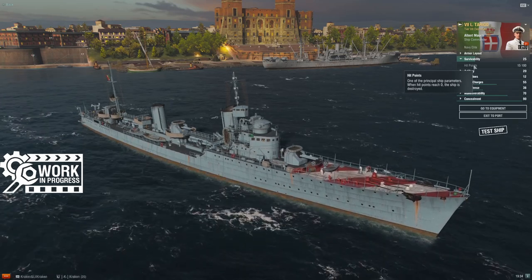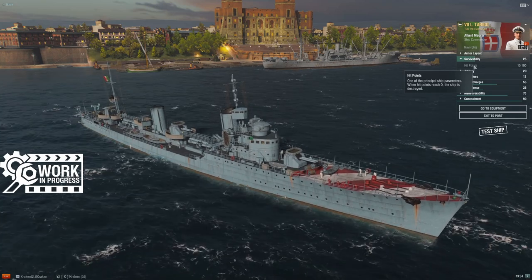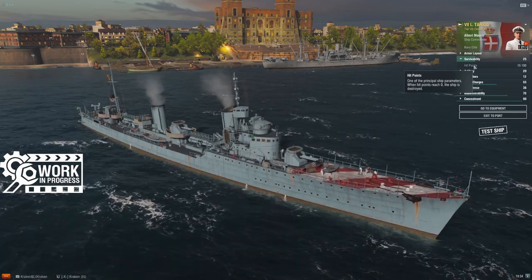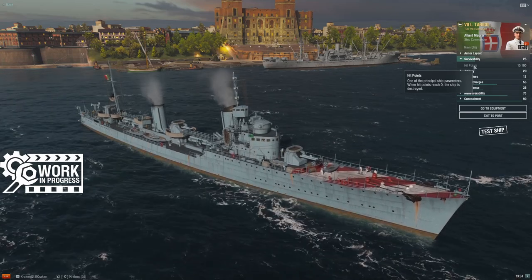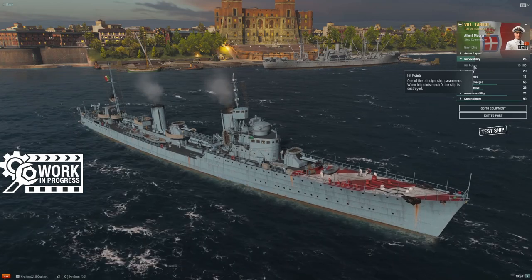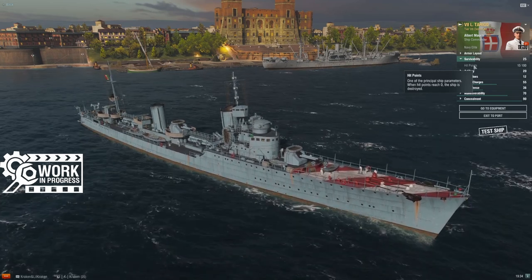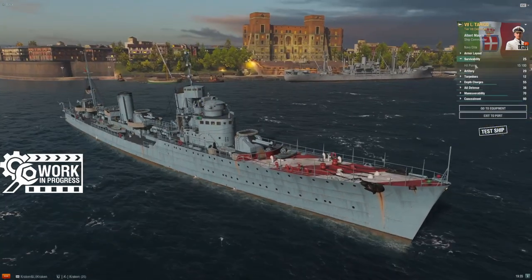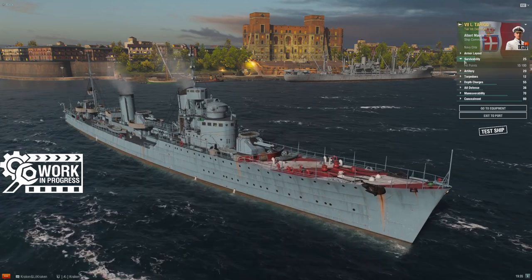Several other destroyers at this tier have much more HP. The German branch starting at tier 7 with Z-31 has around 19,000 hit points — basically little pocket light cruisers. Even setting those aside, Vauquelin has over 18,000, Gadjah Mada in the Pan-Asian tree has 15,200, Minsk has the same HP, Leningrad has 100 more, and Haida — which is a destroyer predator like this ship wants to be — also has more HP. This hit point pool feels lacking for the role.